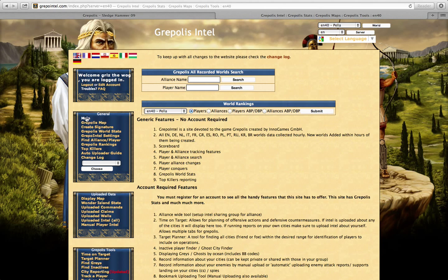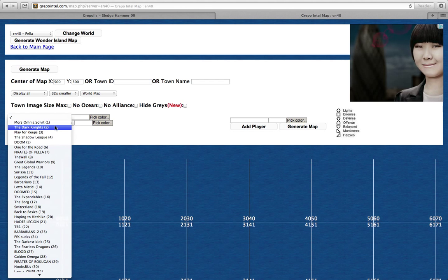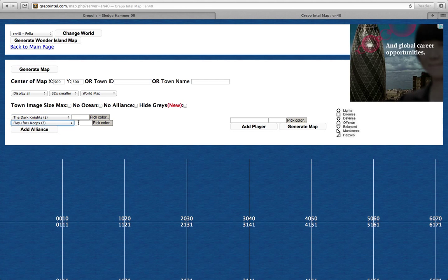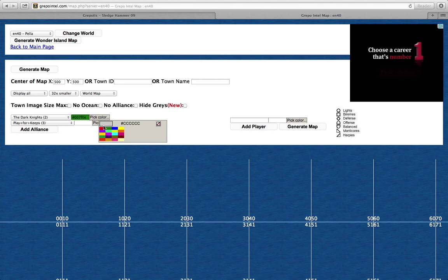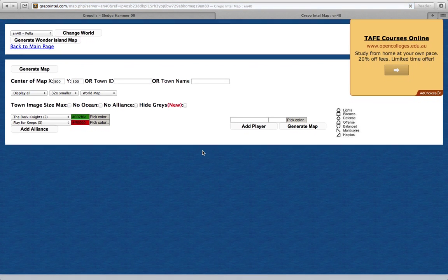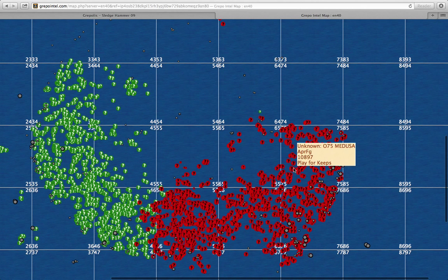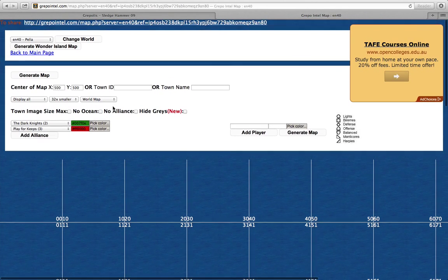Without an account you get access to the main menu and the Grepolis map. Let me show you that. So let's say you have an enemy alliance — you choose the color you want and then you click generate map. Down here it shows where the alliances are. The red one is the enemy and the green one is my alliance. That's a pretty cool feature.